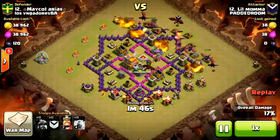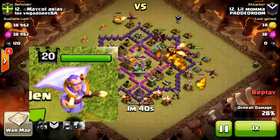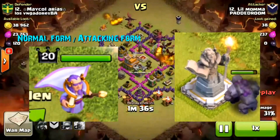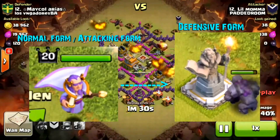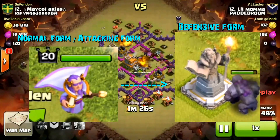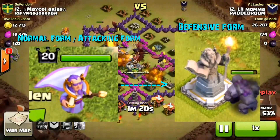Once you've been attacked and your Grand Warden hero is down and ready to fight, it's gonna assume a stone statue kind of thing, which I will show you in a minute. Basically, it still has the same power — the life aura — and the ability that makes everybody take no damage, so that works on your base and will help the troops in your base when you're getting attacked.